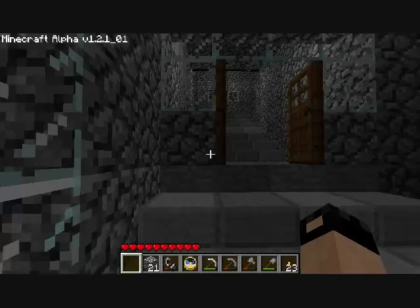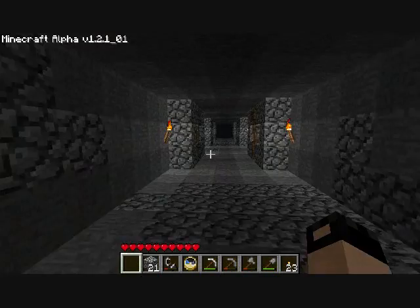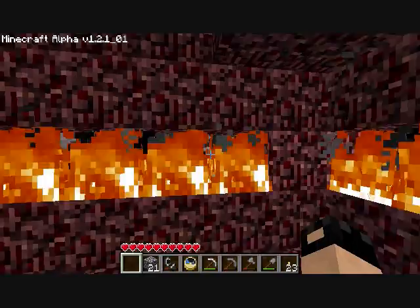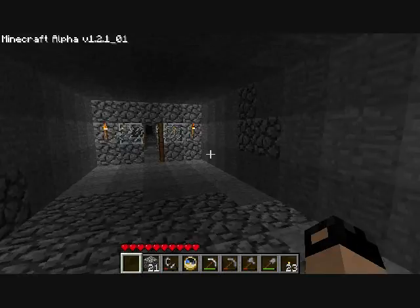Hello and welcome to another episode of Let's Play Minecraft. I didn't do much since last time. I just made a new room. It's called the Incinerator or House Heating System. It's made out of bloodstones and you can't touch this except for that one. I can touch it, so I just have to go on this side and stay away from that side.